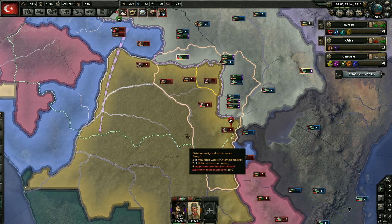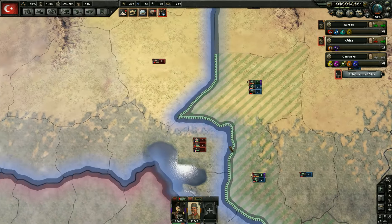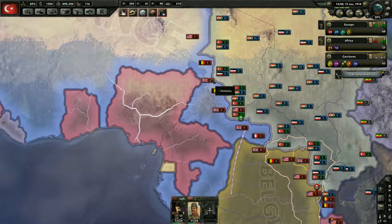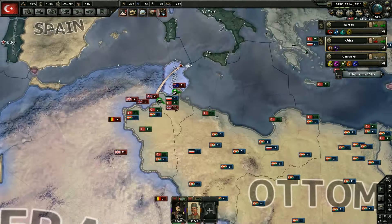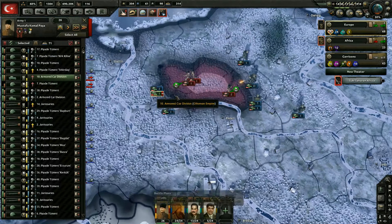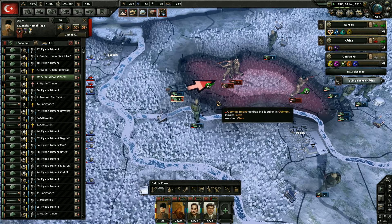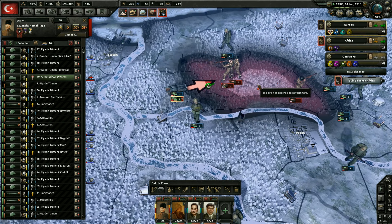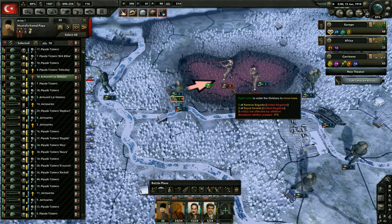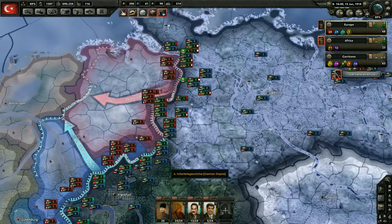Anywhere else where we can attack and maybe win? Not seeing it. Maybe we might be able to win there — I think we already attacked there and lost though. Alright, we'll just leave that as is. We'll keep letting them attack us over here too — that's been a pretty solid defense. I bet they're pretty entrenched over there. Almost won over here. It looks like they're going to be retreating to here — this should wipe them all out. Looks like we got all those troops wiped out. Overran all of those divisions. That probably did a lot of damage to them.